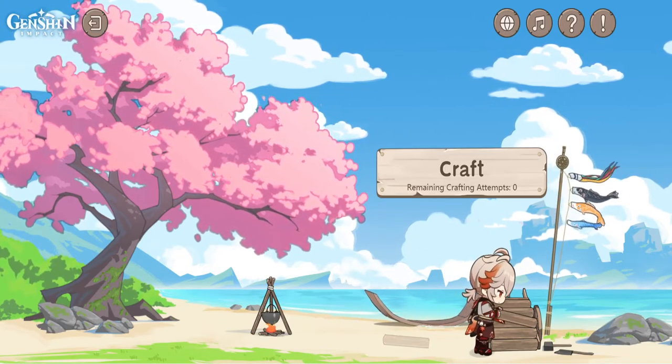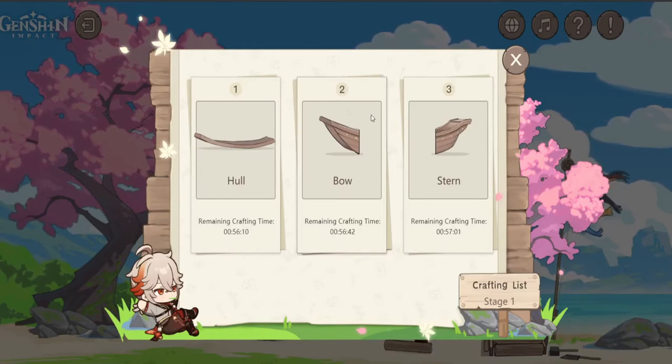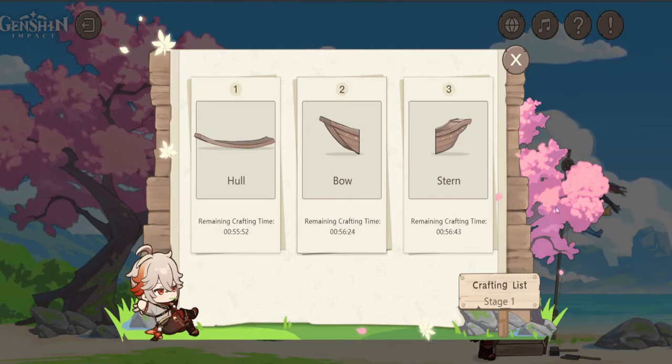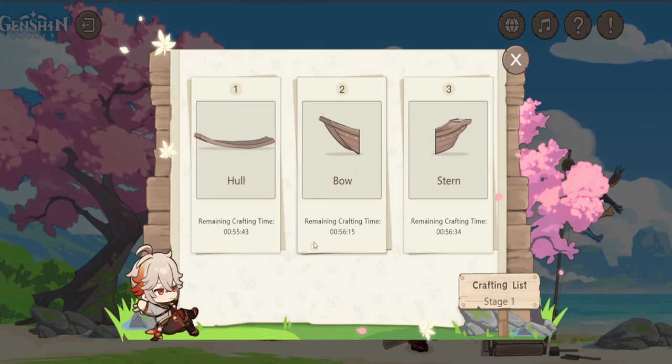One thing to note: after an hour is done for all of these, there is another crafting list. I'm pretty sure this is going to go on for a few days where you can only do a certain amount of crafting — I'm assuming just three per day. It might have three stages, might have four or five, I have no idea. We'll see what we can get — maybe these will be furniture pieces, maybe something else. Maybe this will actually be the boat to go to Inazuma, I'm not really sure.